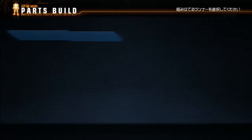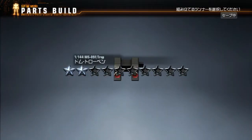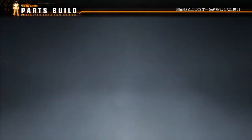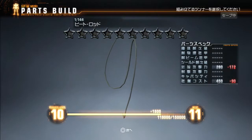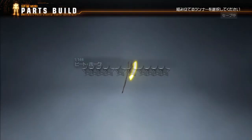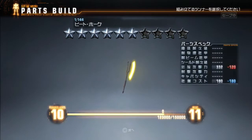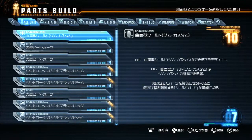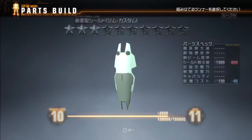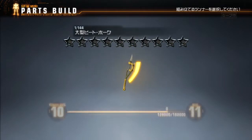Regular Zaku head. Two star Tropin Backpack. The Gouf's Heat Rod — the Gouf Custom to be specific. Regular Heat Hawk, but six star one. Not better than what I've got. Gym Custom Shield, three stars. Giant Heat Hawk again, no stars.